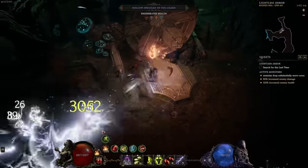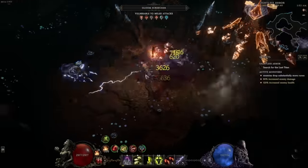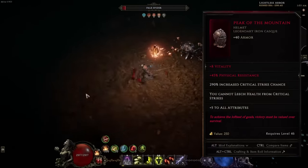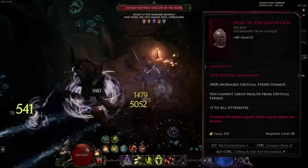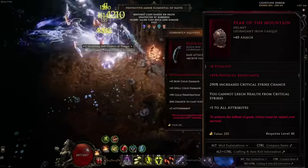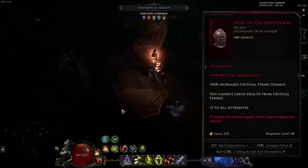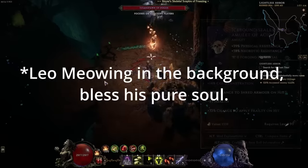We'll start with screenshots of my gear and go one by one. Peak of the Mountain is a very simple helmet — it has very high crit chance for very low investment. Builds that need crit chance but don't have room for it elsewhere can get it through this helmet. It's the best option for crit chance when you need to sacrifice it elsewhere.